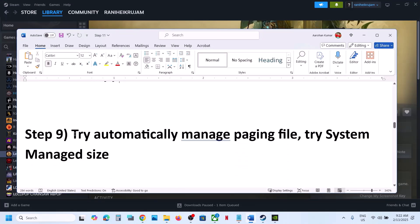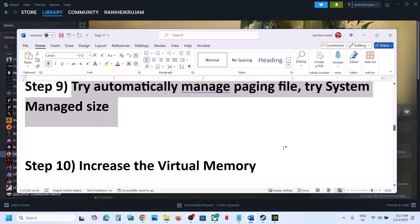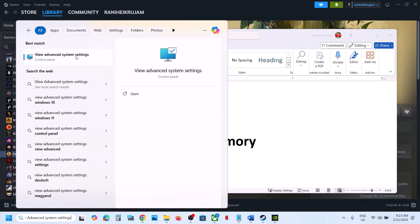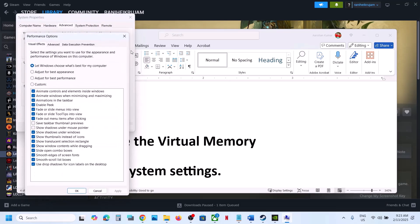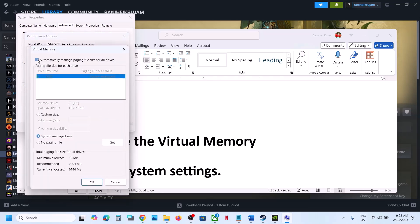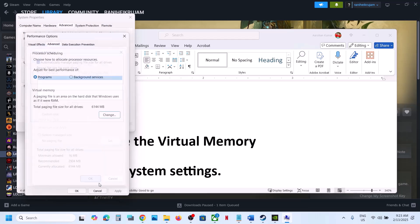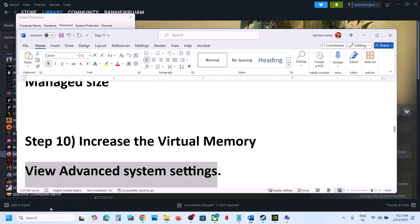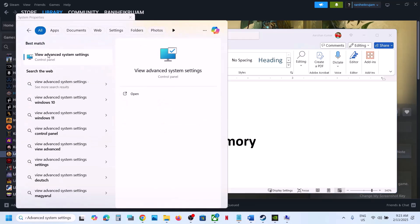The next step is to try automatically managed paging file. Type 'View Advanced System Settings' in the Windows search box, click the first Settings button, go to the Advanced tab, and click Change. First, put a check on 'Automatically Manage Paging File', click OK, Apply, OK, then restart your computer. After the restart, launch the game and check.